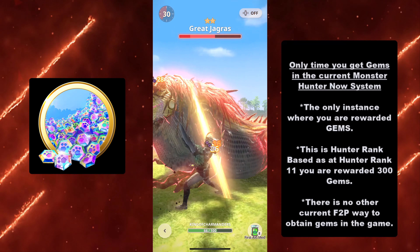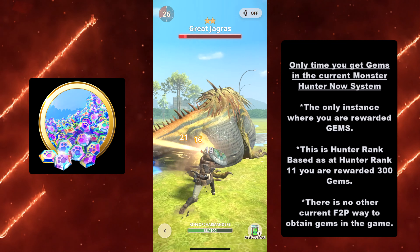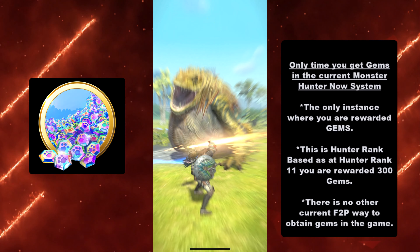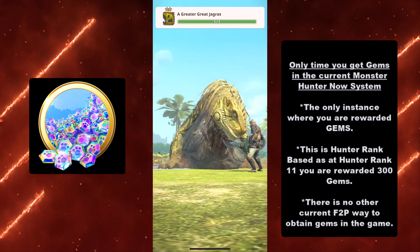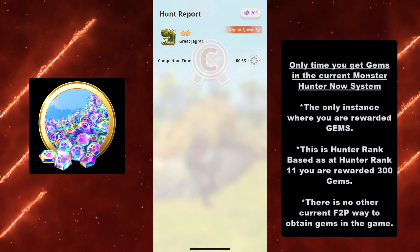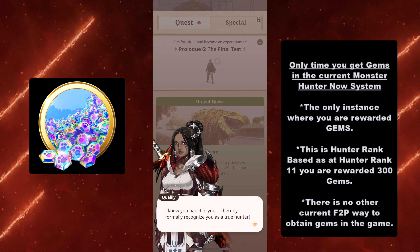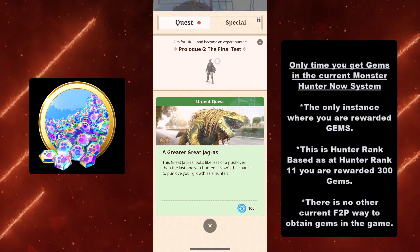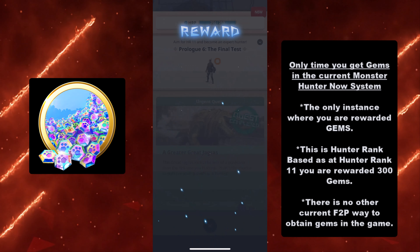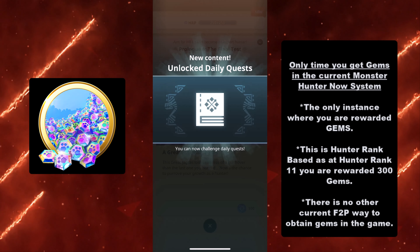Believe it or not, there is actually an instance right now in Monster Hunter Now where you get gems — and this is the only instance where you are rewarded gems. As you see here, after I take out this Grey Jagras, I will go on to Hunter Rank 11. Once you hit Hunter Rank 11, as you see in this menu, you're awarded 300 gems. Here I make Hunter Rank 11, and my reward is right there — 300 gems.